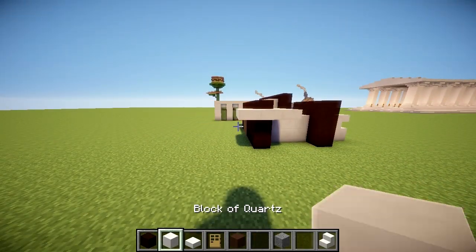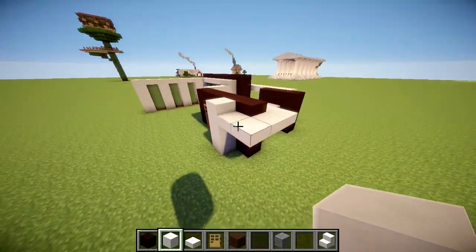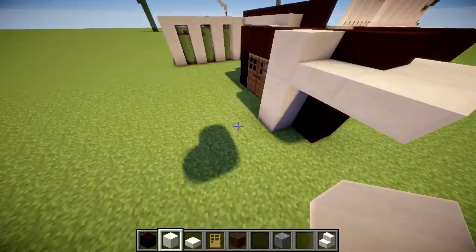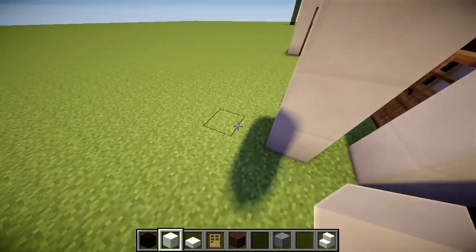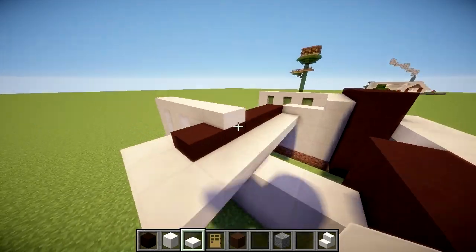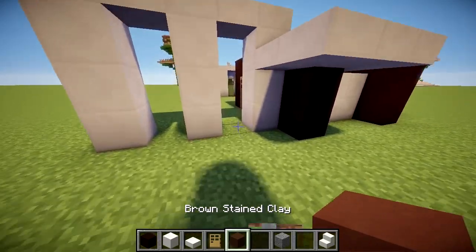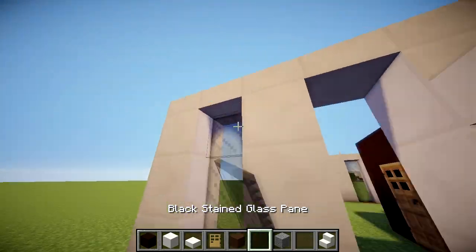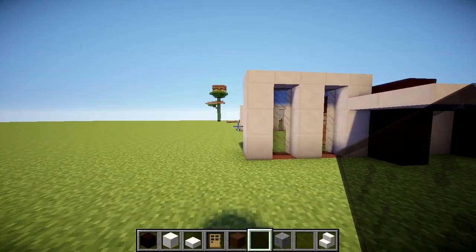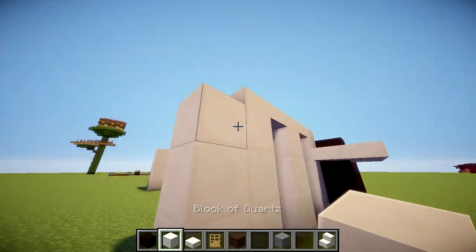On this side of the house we're going to do a nice little window scheme as well. One of the themes I followed was generally keeping my windows one wide on the sides. We're going to imitate what we did on the other side — two windows on this side, so we'll have three white pillars going on like that. Bring your marble — or quartz, I call it marble every time — across the top, leave it like that, and then we'll have our windows here and here.